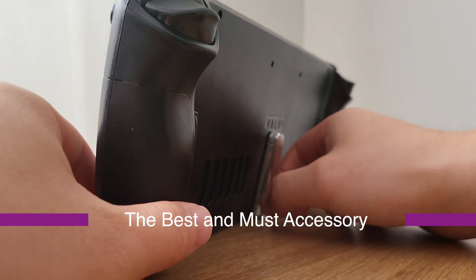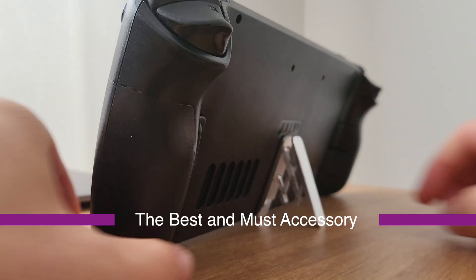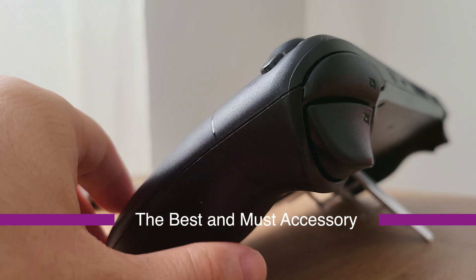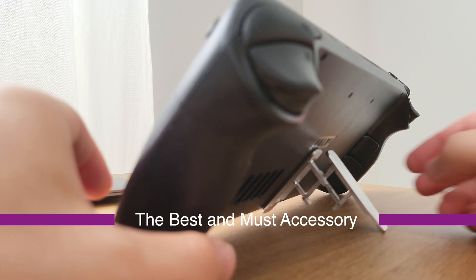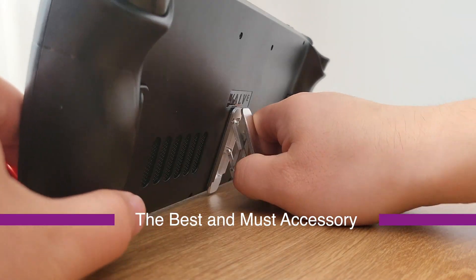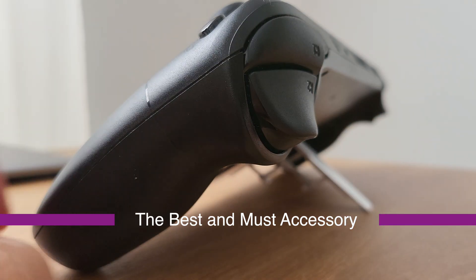This is the best and must-have accessory that every deck owner should have. Having a kickstand on a large handheld is just a life saver. That's why we saw the Nintendo Switch have a really nice kickstand. Hopefully the Steam Deck 2 will have a built-in kickstand.